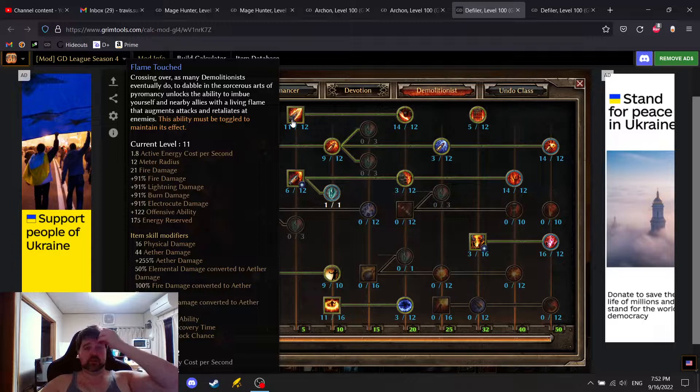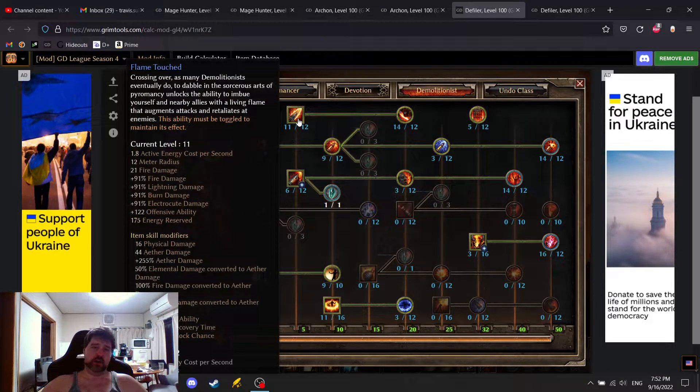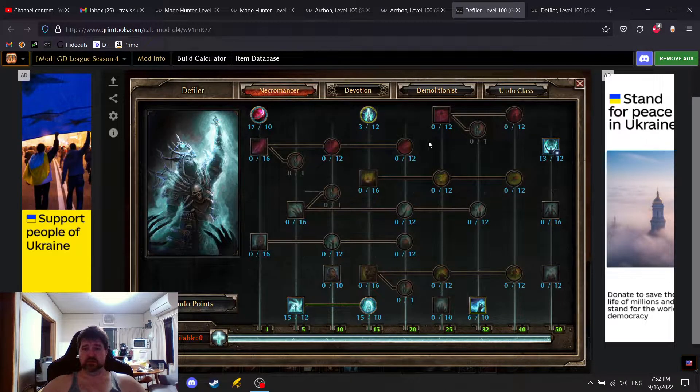I want to put more points into Flame Touch and Temper, but it'll depend on affixes. If I don't have enough defensive ability, I'll put more into Temper. If I don't have enough offensive ability, I'll put more into Flame Touch. Flame Touch gives all those bonuses: physical damage, 255% Aether damage, 50% elemental damage converted to Aether, 100% fire converted to Aether, 100% chaos converted to Aether, 8% offensive ability, minus 35% shield recovery time, and plus 12% shield block chance. Overall, this is a really solid defensive character.